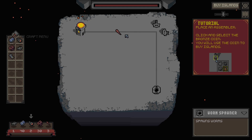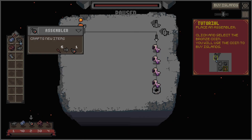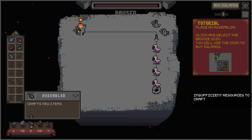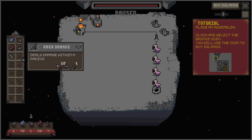Click to pick it up, right click to delete. Place an assembler — click and select the bronze coin icon. Wait, pause. Okay, first place an assembler — crafts new items. I have one already. Place an assembler that crafts new items. Where does this go? Let's put it here. Click and select the bronze coin.